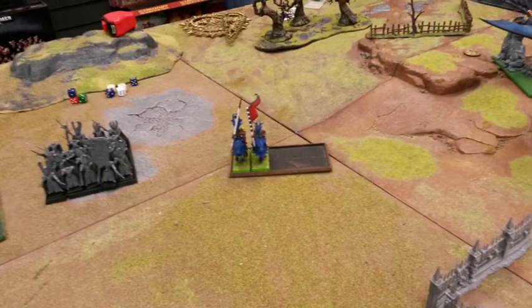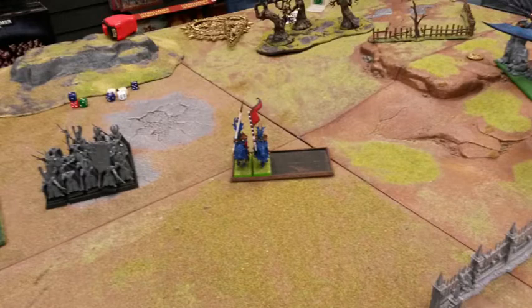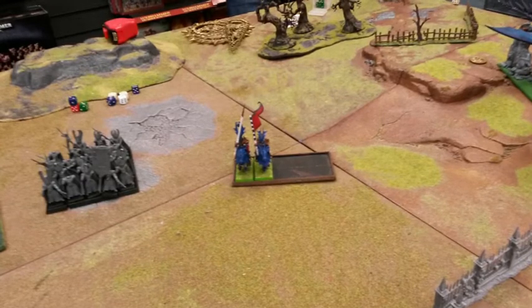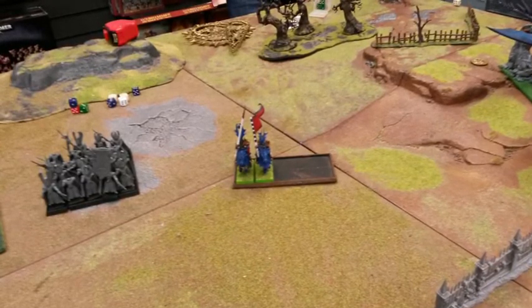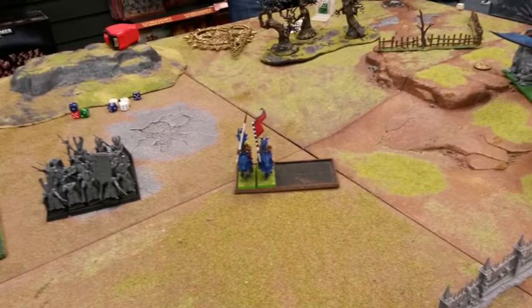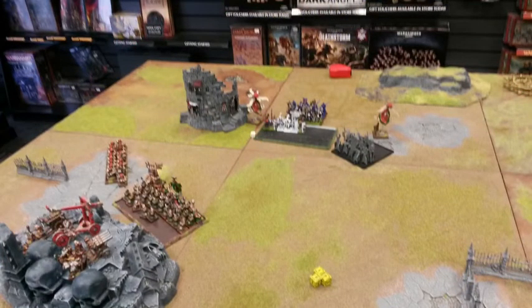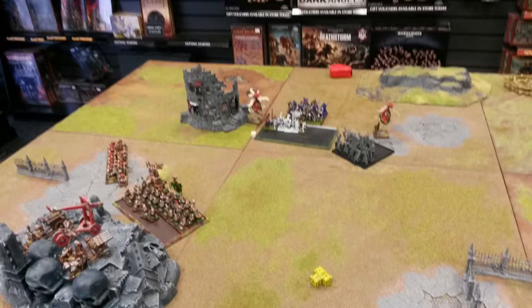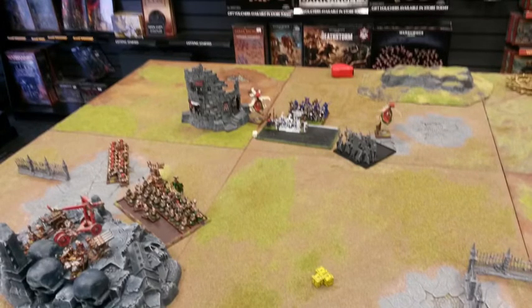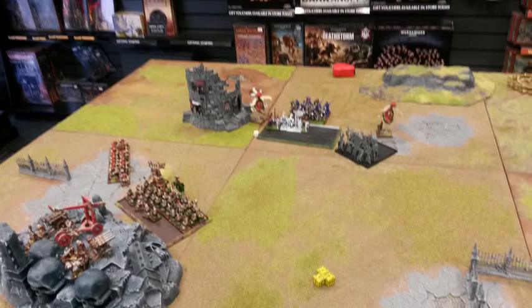I think I'm missing a couple of shots from Dwarf turn three and since it's been a week with the flu I'm a little unclear on details. Seeing the Dragon Princes coming round to threaten my flank, I chose them as priority for the Organ Guns. Shooting was poor so I had to use both Organ Guns to take out all five, then hit the Sea Guard with the Grudge Thrower and the Steam Gun, taking a fair chunk out of them — they passed their leadership test. The other Gyrocopter flew over the Phoenix Guard and dropped a bomb, taking out a couple who failed their ward save.